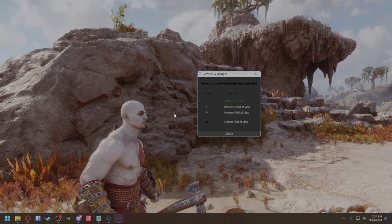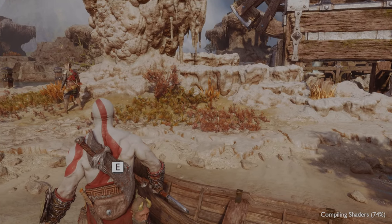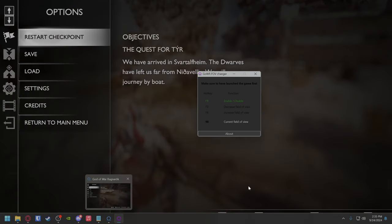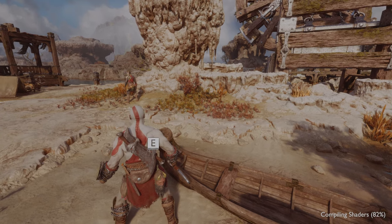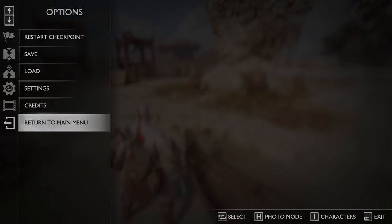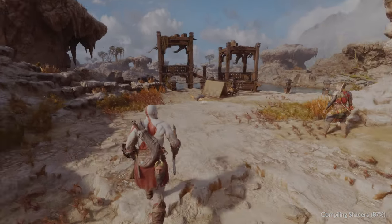Now let's see if we can change it. So F3 to decrease, F4 to go out — see how we're going out a little bit at a time. It now says current field of view 98. Going back in the game, let's do one more — it says 99. So 99 is pretty much perfect. A hundred FOV is way better than the 50 or whatever it is by default.